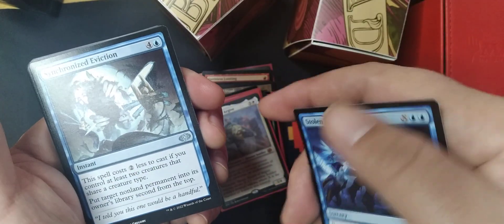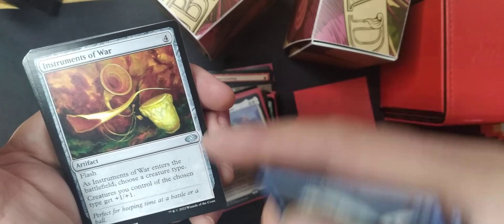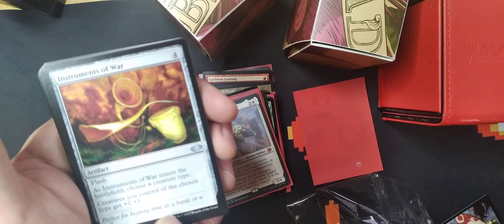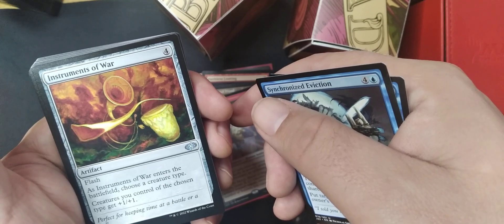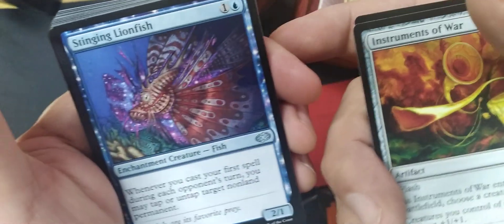Not a bad card. Synchronized Depiction, Instruments of War — Flash, for artifact. As Instruments of War enters the battlefield, choose a creature type. Creatures you control of the chosen type get plus one plus one. Lucky goodness, not terrible with that Forestwing. Look at that artwork, that is fun!